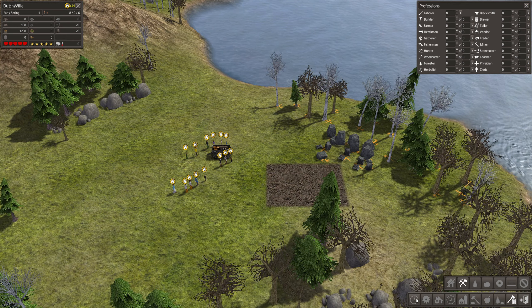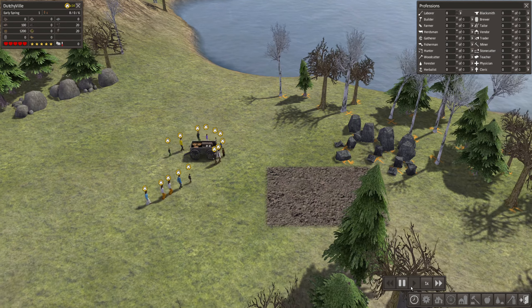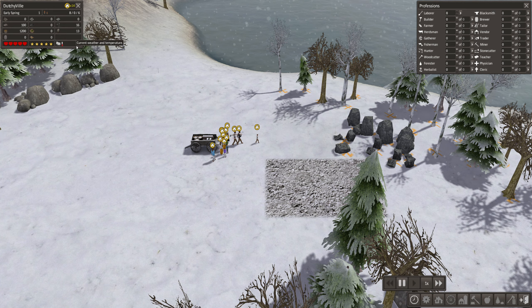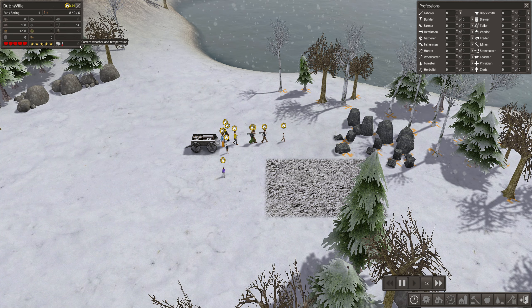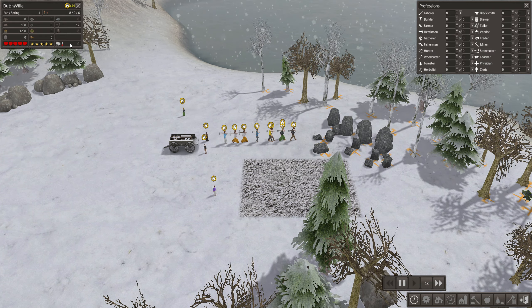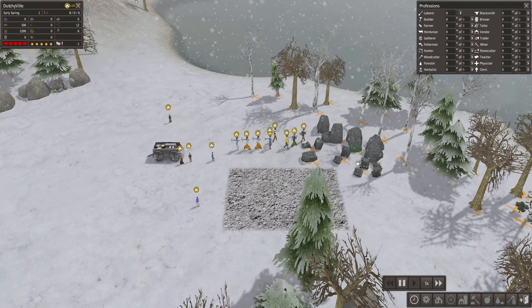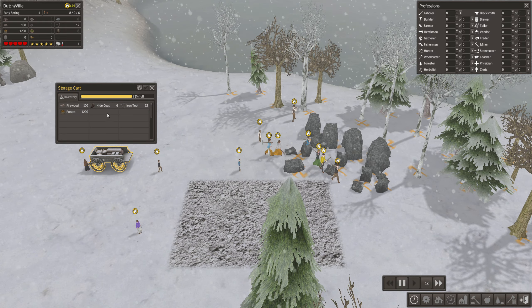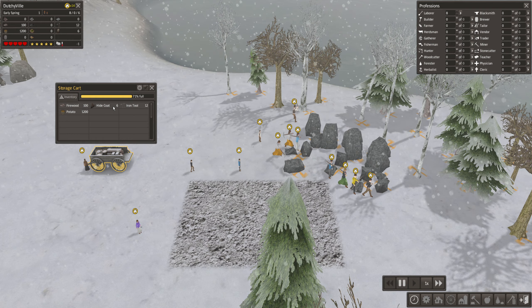I'll tell everyone to remove resources in this area, then unpause and they should start doing this. We start in early spring - the temperature is minus one degrees Celsius, it's freezing. And it looks like they took the clothing already - we have six clothes left.